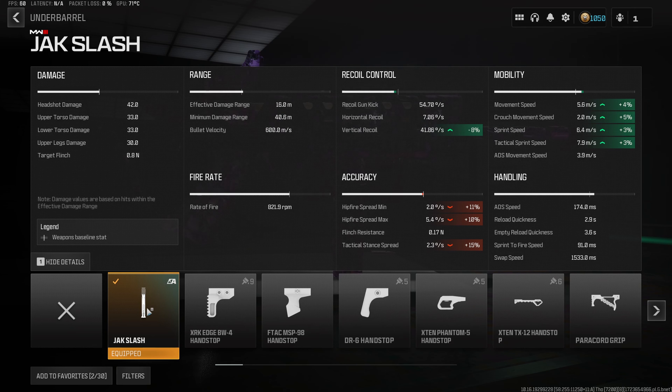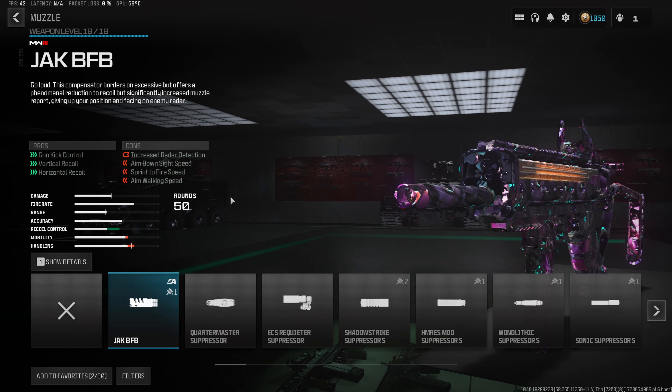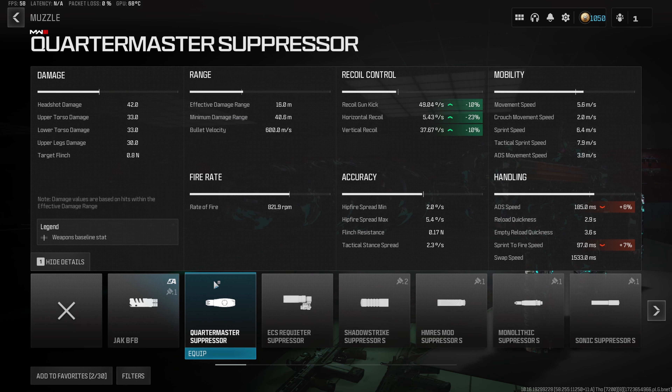The best part about the Jack Slash is we also get an 8% decrease to vertical recoil, making it the new best underbarrel for SMG builds. For the 5th and final attachment, we're throwing on the best muzzle in the game — the Quartermaster Suppressor — which gives a 10% decrease to recoil gun kick, 23% to horizontal recoil, and 10% to vertical recoil, eliminating a ton of visual recoil while only increasing aim down sight speed by about 6%, keeping the build very fast.